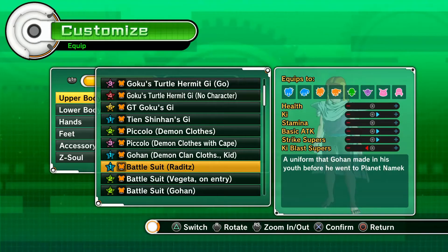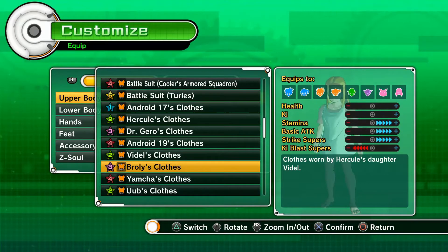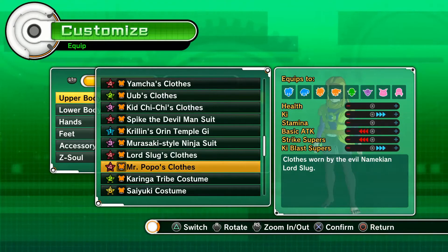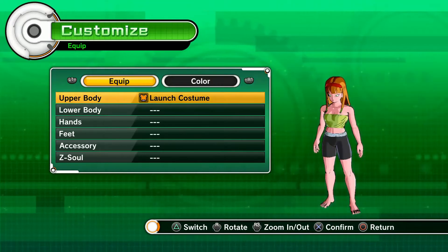Upper body — let's search for the suit. And it's a 5-star suit! The stats go up for Strike Supers and Ki Blast Supers, and go minus for Ki and Stamina. Alright, this is the top part.